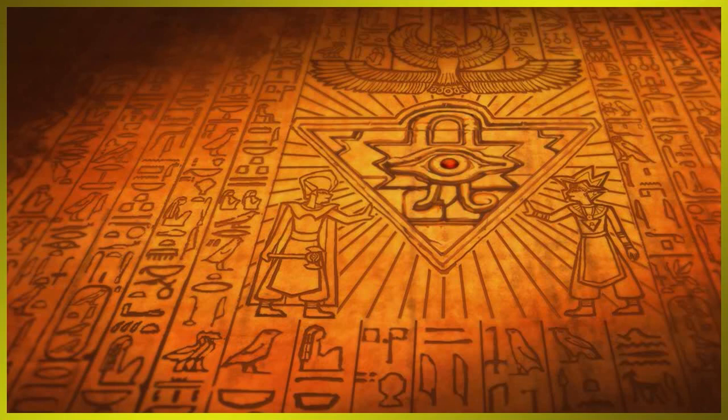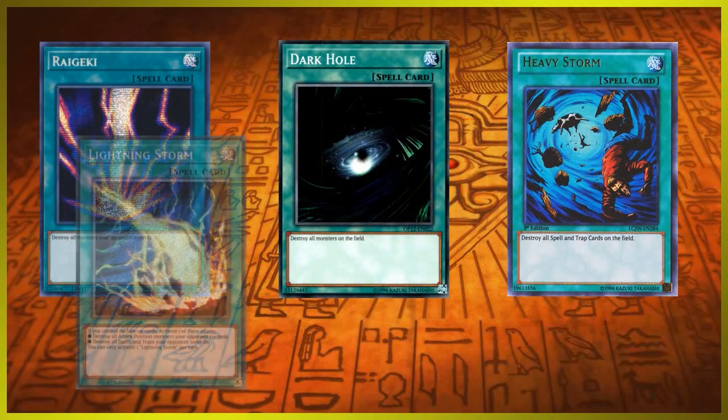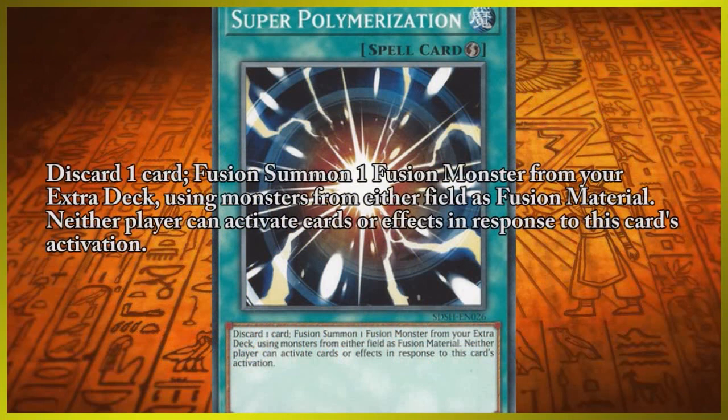Let's talk board clearance. Board clearance is something that any deck can use, either in the main deck or the side deck. Board clearance refers to cards that simply deal with your opponent's board. You've got classic cards like Raigeki, Dark Hole, or Heavy Storm, newer cards like Lightning Storm, Evenly Matched, or even Interrupted Kaiju Slumber. Super Polymerization can be seen as a board clearance, as it can get rid of your opponent's monster by using it to summon your own monster.